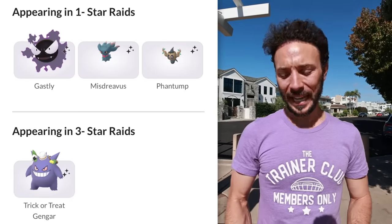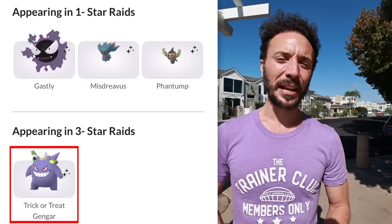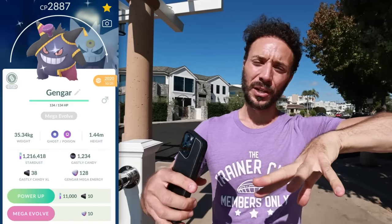Tip five is going to cover the raid battles going on during this event and what you should or shouldn't do with them. In regular raids we have Gastly, Misdreavus, and Phantump — Phantump does have a shiny form but I'd probably skip over all these tier one regular raids personally. Tier three is a bit of an exception: we have the Trick or Treat Gengar, which a lot of people are going to be raiding for. It's a great looking costume Pokemon — I'm looking at it right now, it looks pretty good. Not quite as good as the full dressed-up cursed Gengar with the pincushion costume, but still pretty good.